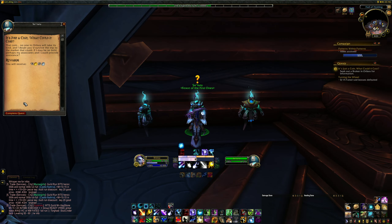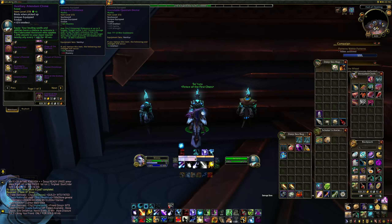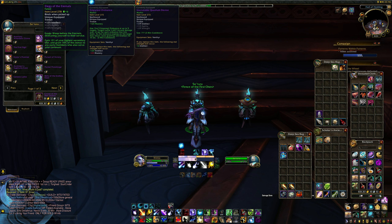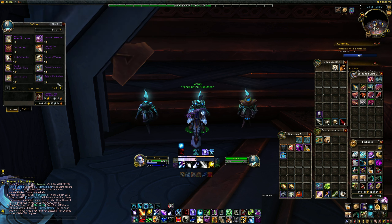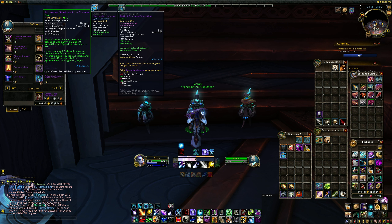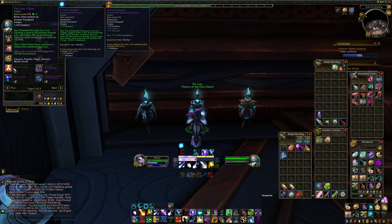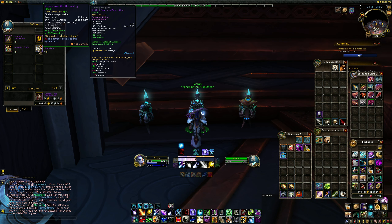You can spend these dinars at any of the 3 new broker vendors next to the Great Vault in Oribos. Each broker will sell you weapons, off-hands, and trinkets from one of the 3 Shadowlands raids. I would recommend looking up the best-in-slot items for your class and spec on Wowhead or Icy Veins to make sure you're making the most of your dinars. The items you purchase will be set at the normal Fated Raid item level, which is either 278 or 285 depending on which boss the item originally drops from.